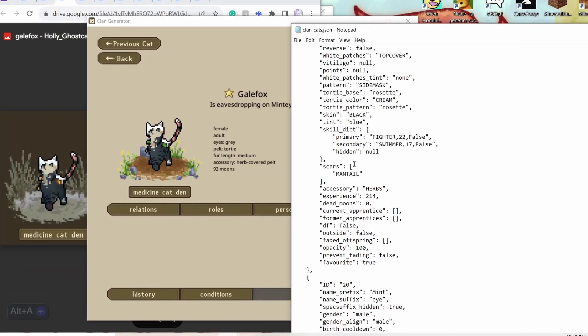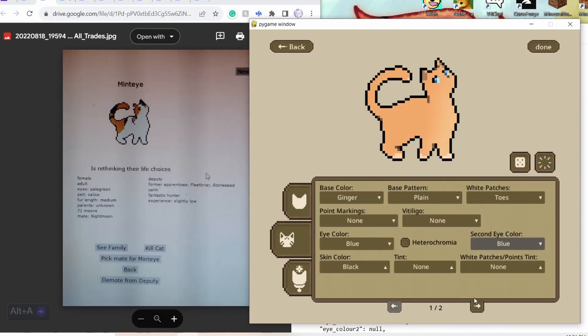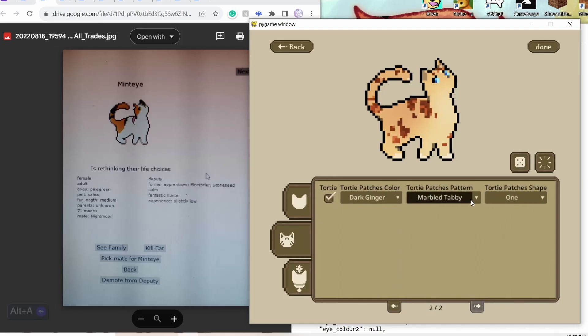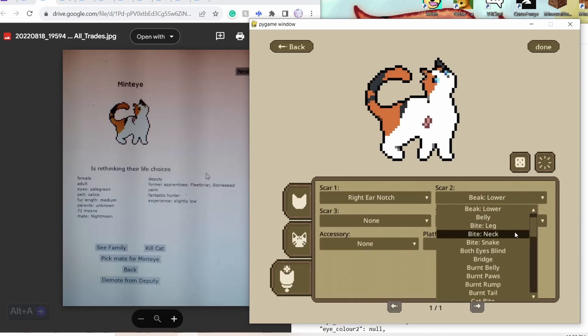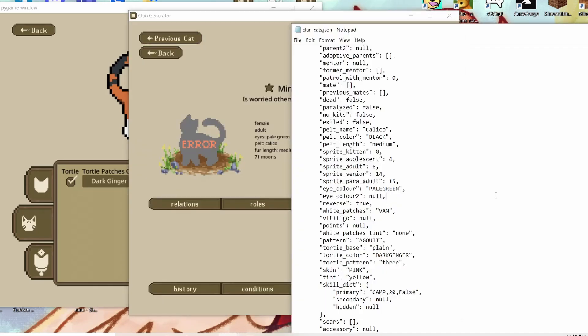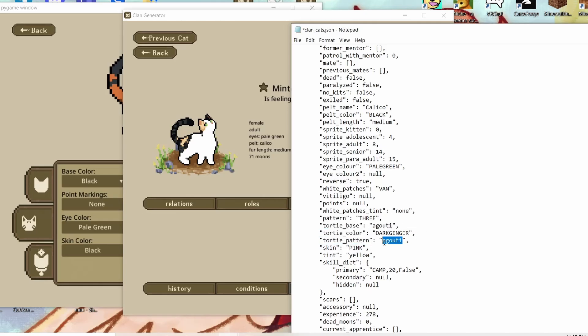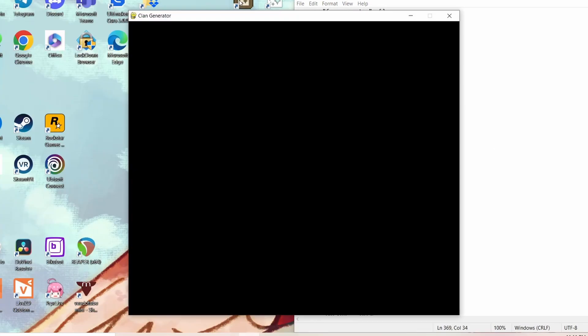I recently opened up a Discord for people who want to have their cats submitted a little bit quicker and join the clan quicker, and also who want to try and keep up with the clan antics and submit their own art for me to show in my videos. Of course you don't have to just talk about clan gen — it's just kind of like a little place for people to hang out and share art and talk about whatever.